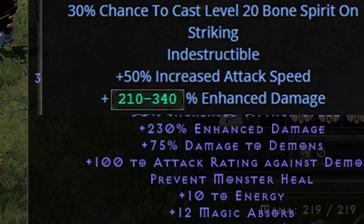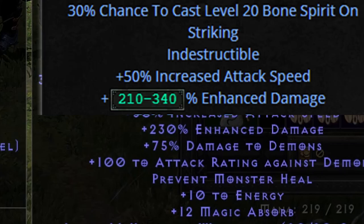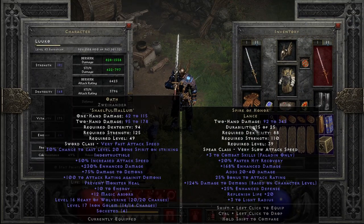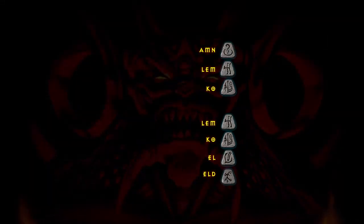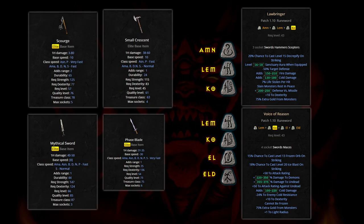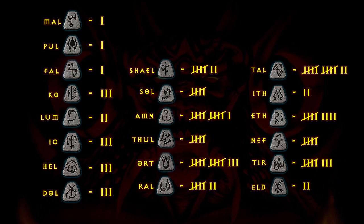What a crap roll — I wasn't expecting 340%, but 230%? Come on, that's so low. Pass it down to another character, I suppose. The pair of Kos, however, open up new possibilities with what I already have. Lawbringer or Voice of Reason could be built by finding a good 3- or 4-socket melee weapon. I've also tallied up the number and types of runes dropped from highest level to lowest level to give an idea of what you might find on your ventures down there.